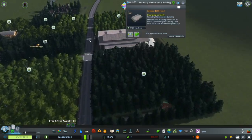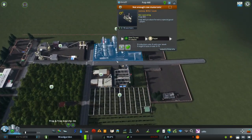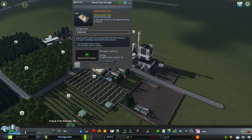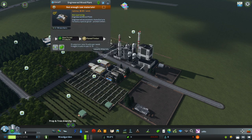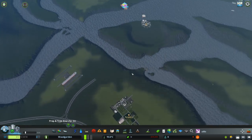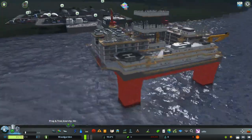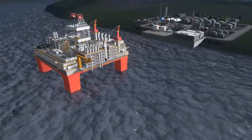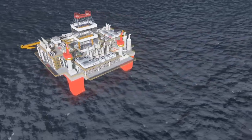I think that was it — I'm thinking of a factory. So that would be forestry. Now we've got oil. Check this out — there's a nice little offshore oil rig there. Pretty cool.